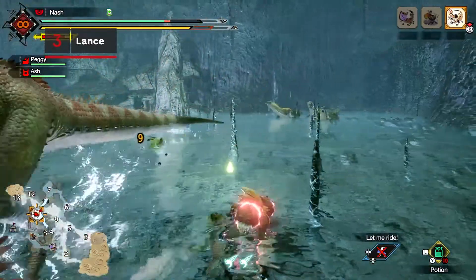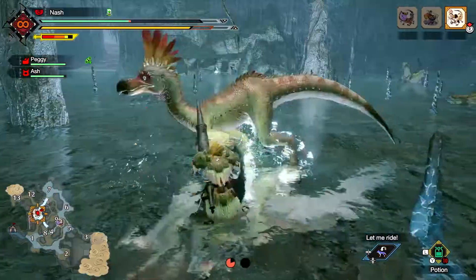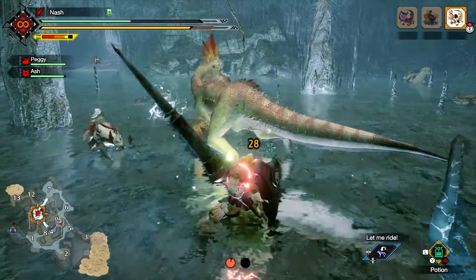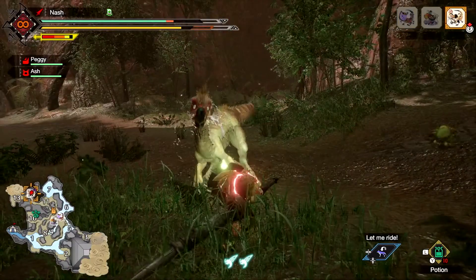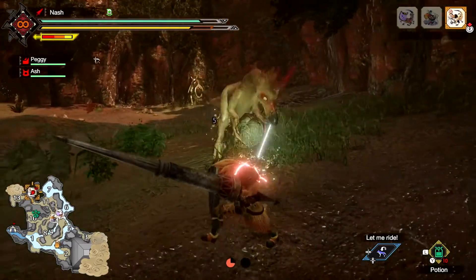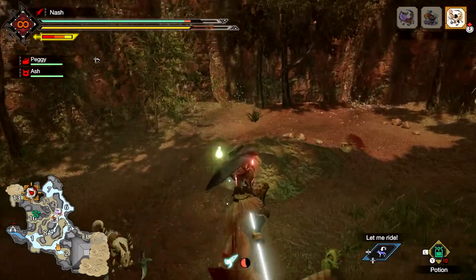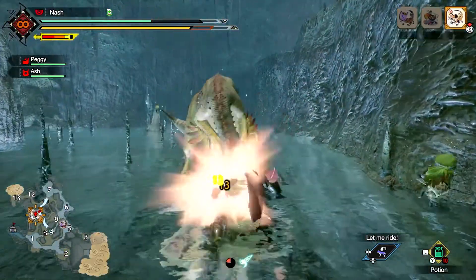What the Lance sacrifices in mobility, it makes up for in reach. Strike with precision, or cover a larger area with the chargeable widesweep. Use the accompanying shield to guard against incoming blows and strike back with a counter-thrust. Twin Vine attaches the tethered kunai into the monster, allowing hunters to quickly close the gap with a leap, while Anchorage absorbs damage to power up regular attacks.